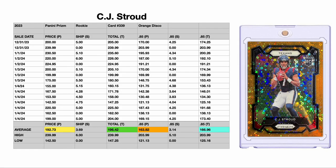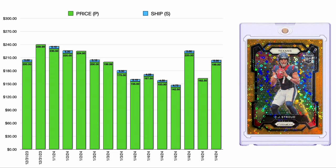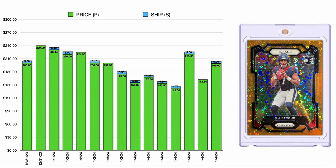Hello friends, today let's talk about CJ Stroud once again. This time we're still talking about that Panini Prism 2023 rookie card number 339, but take a look at the orange disco. It's a beautiful card, isn't it? I just love the look of this card.